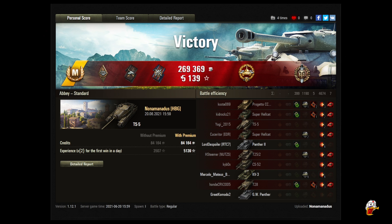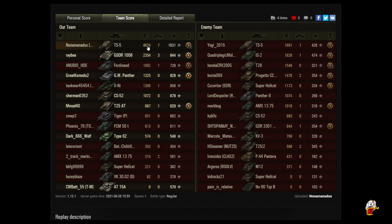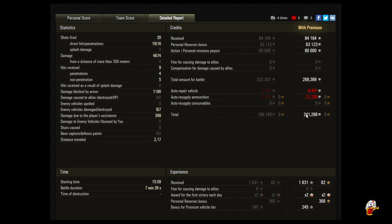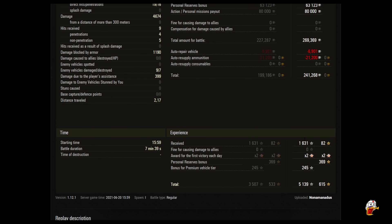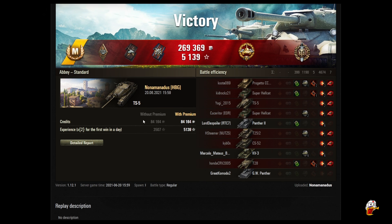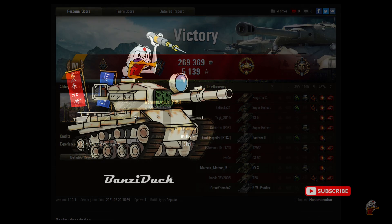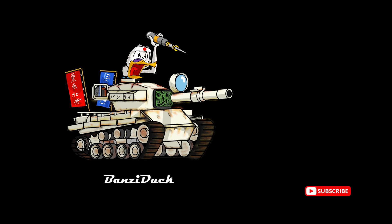Well Nona, for your first game, that's a damn fine one. You got Ace Tanker, Bruiser, Duelist, Fire for Effect, High Caliber, and Top Gun. 269,369 credits, 5,139 experience - first time out in a rental TD! You did 4,674 damage, got 7 kills for a base XP of 1,631. 20 shots fired, 19 hit, 16 penetrated. You blocked 1,190 and assisted for 399. Great credits, great experience - all in all a really good game for a first time out. Anyway, that's Nonamandus from the HBG clan in his TS5 on Abbey. If you liked the video, hit the like button, keep those videos coming. Please remember to hit the subscribe button - this is Bonsai Duck, out.